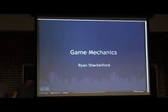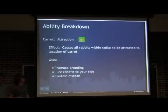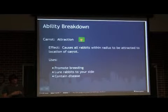I'm going to go over some of the different abilities you can use in the game and how you use them. The first one is like your core ability — this is the one you're going to be using constantly throughout the game, and it's pretty fitting, it's the carrot. The carrot, as you would expect, attracts rabbits to its location. When you're playing, you can drop carrots anywhere on the map, and any rabbit within a certain vicinity is going to be attracted to that carrot.